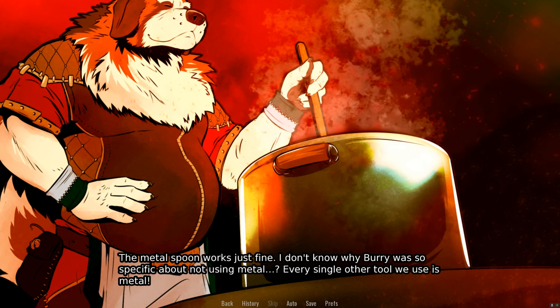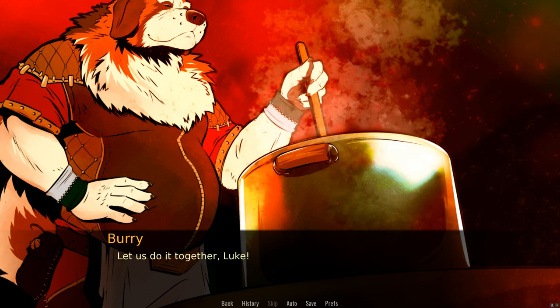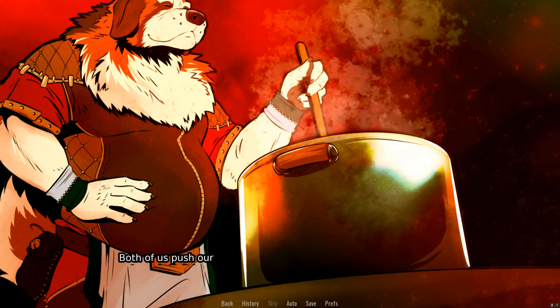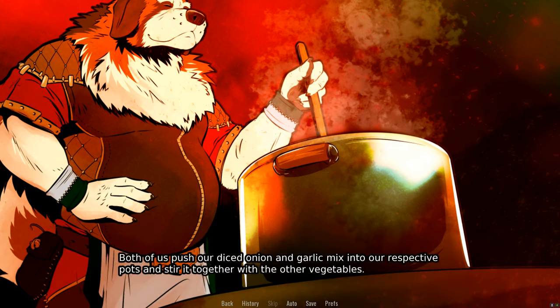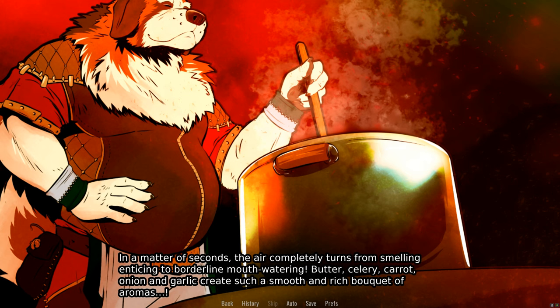I don't know why Barry was so specific about not using metal — every single other tool we use is metal. We both seem to be ready to add our onions and garlic. If you think it smells good now, prepare yourself to be impressed yet again. Let us do it together. Okay, I'm ready here. Both of us push our diced onion and garlic mix into our respective pots and stir it together with the other vegetables. In a matter of seconds, the air completely turns from smelling enticing to borderline mouthwatering. Buttery — butter, celery, carrot, onion, and garlic create such a smooth and rich bouquet of aromas.